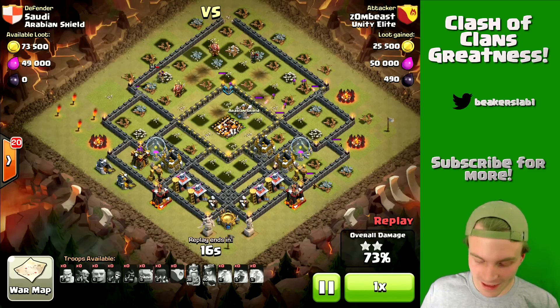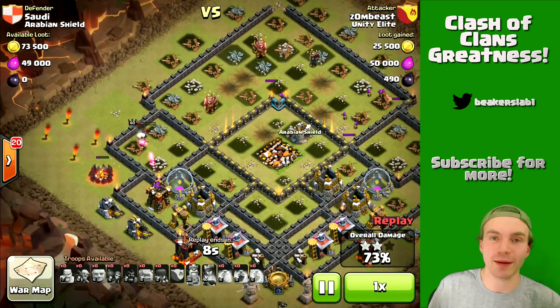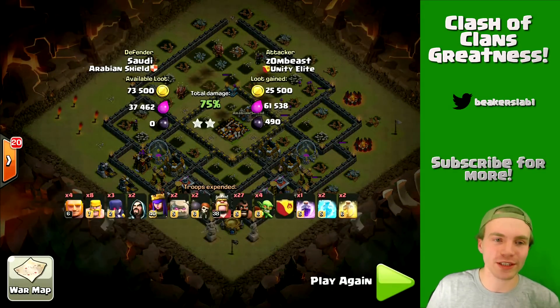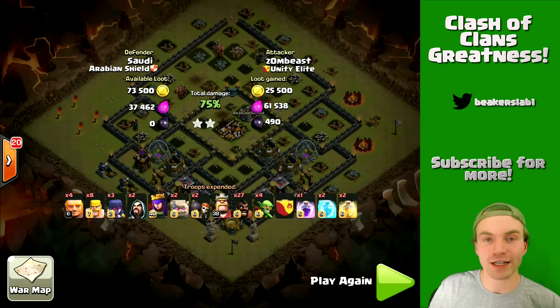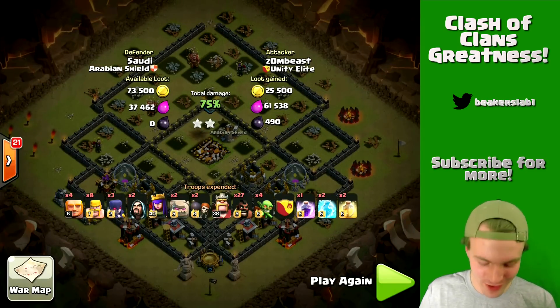As I was watching the raid, I guess this base is definitely weak to this style of attack. There were a lot of defenses in the top compartment and his heroes took most of them out, so after that the hogs just had to take out the core and a few other things. Bummer — 75%. He was so close to a three-star, but he would have had to take out that last defense and then wouldn't have had enough time to get all the buildings. Great attack Zombies — excellent try. That was a great raid; I was real psyched to show you guys that!